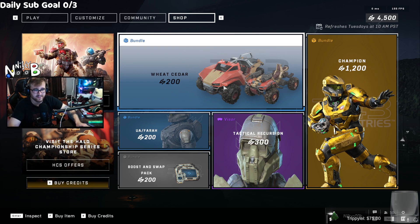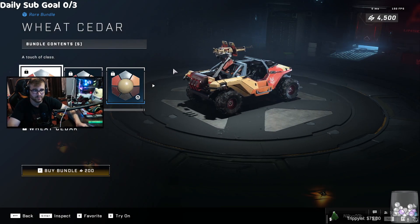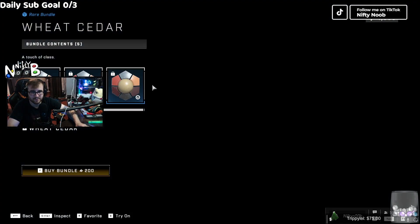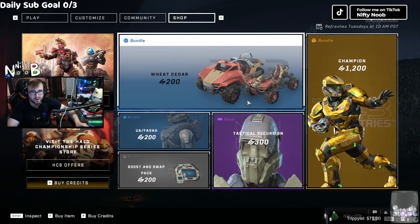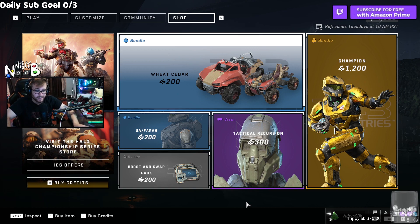This next one is Wheat Cedar — this is probably one of the uglier skins they've ever released. Thank god it's only two dollars, and you get it for every vehicle. Long story short, the shop sucks. There's a gold skin — go waste 12 bucks on it. You'll probably barely wear that gold skin anyway because it's too flashy for competitive play, but that's just me.